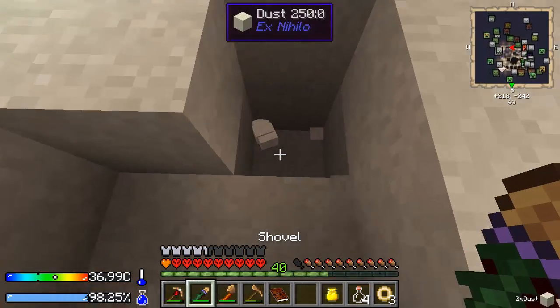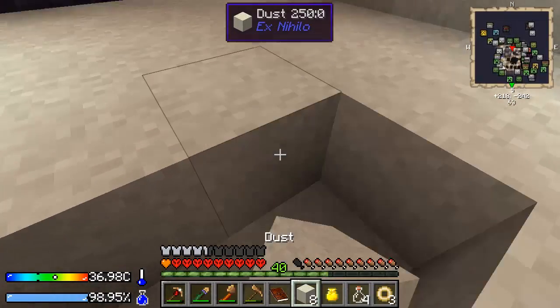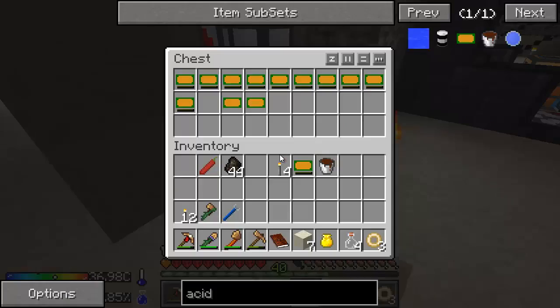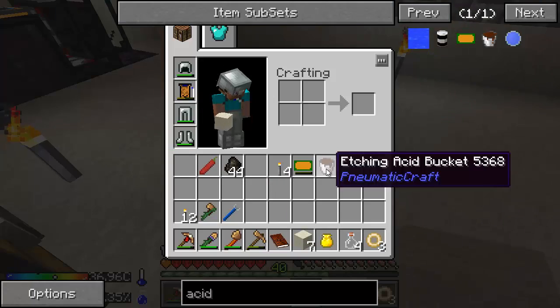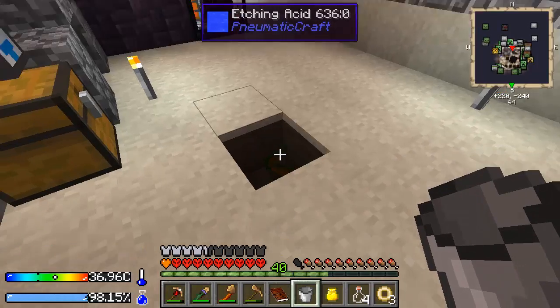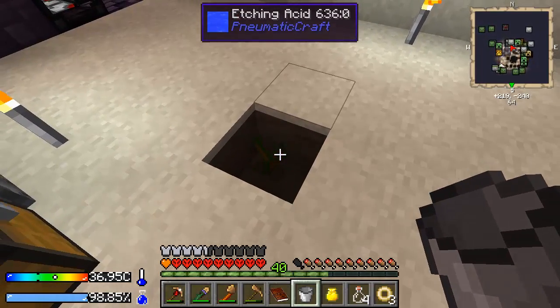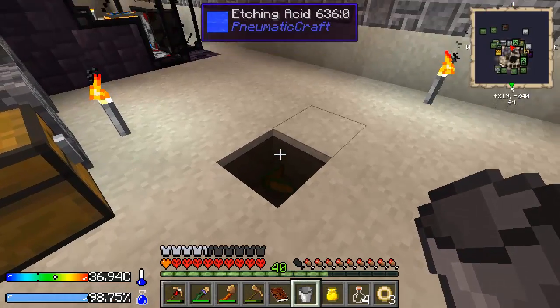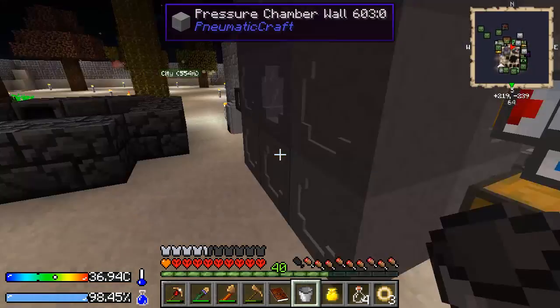That shovel is a little too strong for its own good. Can I do two at once? Might as well try. One, two, and some acid. Pour that acid in there — so that's going to take five real-life minutes. That's going to take a while. We don't want them to despawn, so I'm going to check back maybe every two minutes to just pick up the acid, pick them up, throw them back down, that kind of thing.